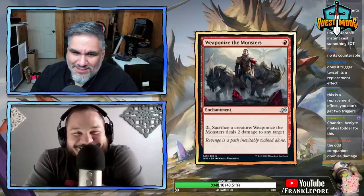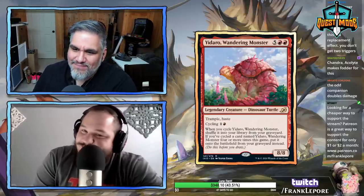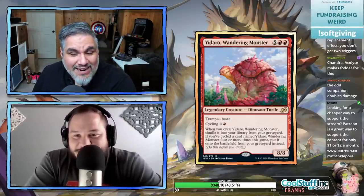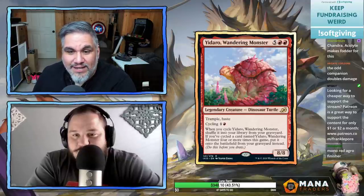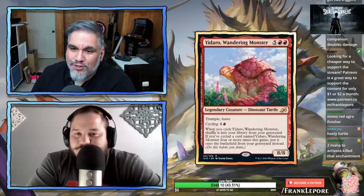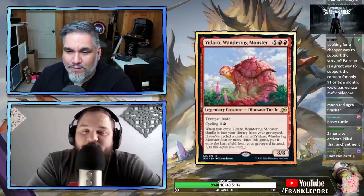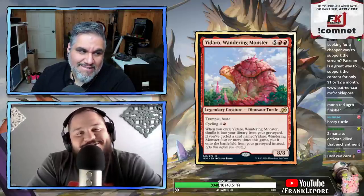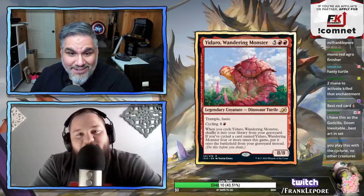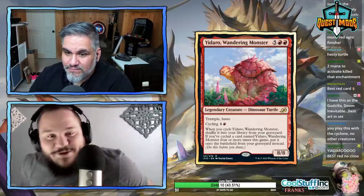Yadaro, Wandering Monster — seven mana for an 8/8 with trample and haste, cycling one red. When you cycle Yadaro, shuffle it into your library from your graveyard. If you've cycled a card named Yadaro four or more times this game, put it onto the battlefield from your graveyard instead. I love this card but four times is too many — I think it'd be more playable at three.